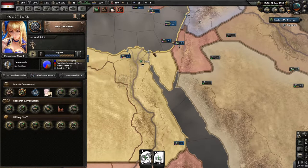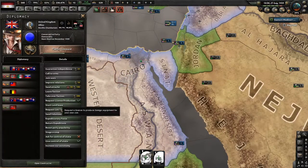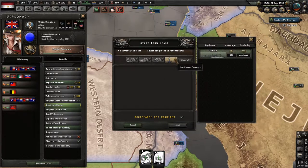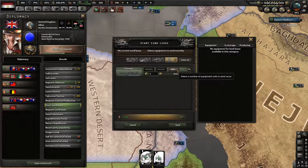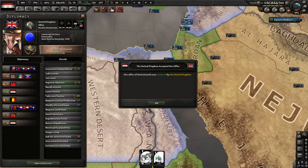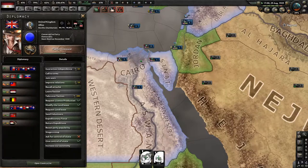You need 500 autonomy for the first step. I would also recommend doing attaches because that gives you extra autonomy. So 500 divided by 3.5 — let's get the calculator out — that's 142.8, so I'm going to do 143. There we go — 143 convoys gives us 500 autonomy instantly.